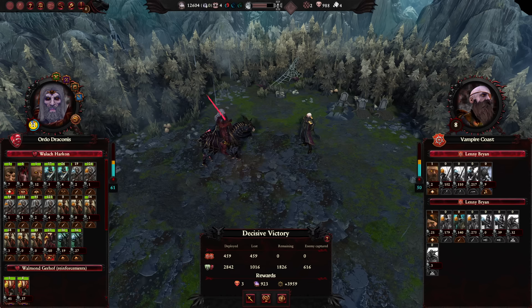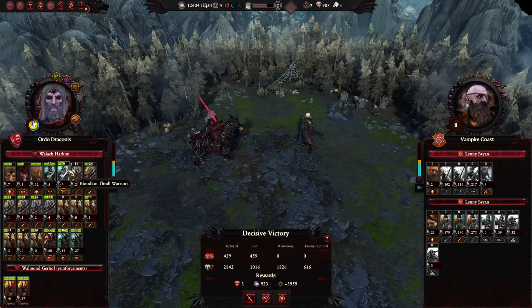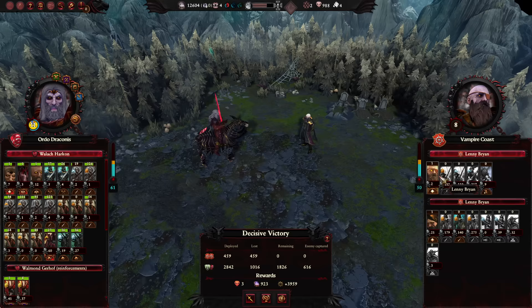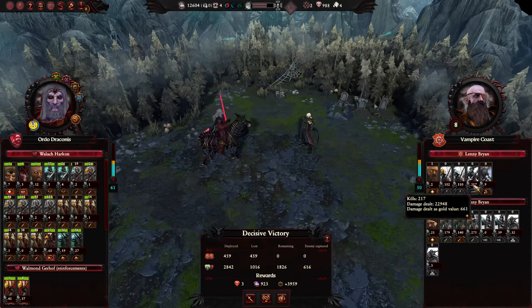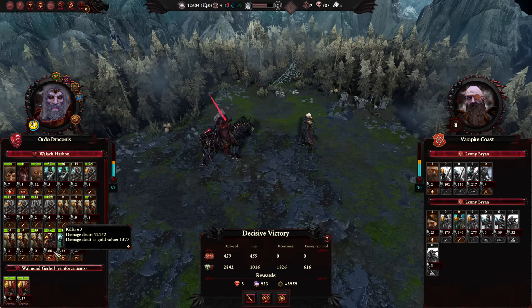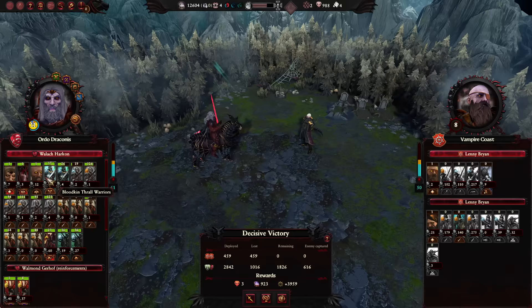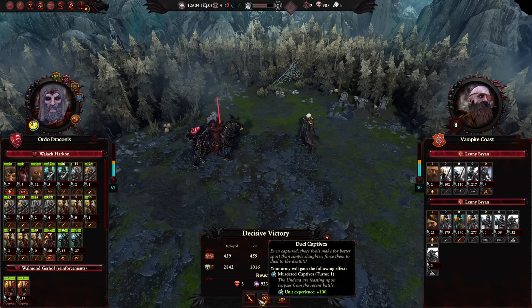Those Dusk Reaver units certainly racked up the kills devastating our zombies and skeletons, though only hurting one unit of the Bloodkin Thrall Warriors. Happy with that result. The Dusk Reaver Raiding Company did 275 and 20k damage, and the rifle company did even more at 23k. Obviously our Blood Dragon Knights would have done the most damage. We decided to drown the enemy in bodies and so we did. Sadly we got no help from Aberash's army, but at least he sent some Disciples of the Path along.